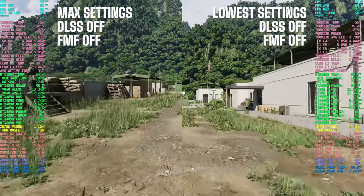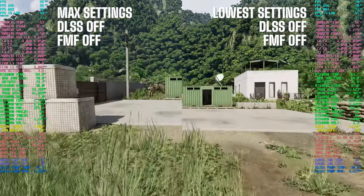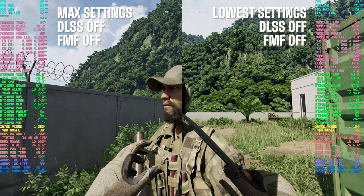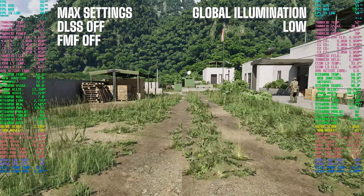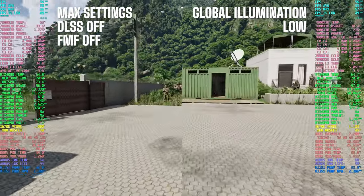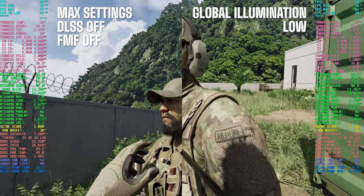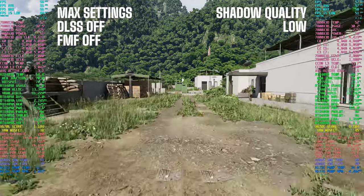Let me walk you through my testing methodology. I kicked off things by running the game on max settings to establish the upper limit for visual fidelity. Then I went to the other end of the spectrum and ran it on the lowest settings possible — and to me, there's really not much separating the two extremes. I took each setting and dialed it down one by one, then did a side-by-side comparison to scrutinize any visual discrepancies. When it came to tinkering with the settings under the quality subset, I couldn't really discern much of a difference at all.